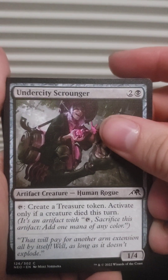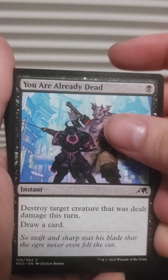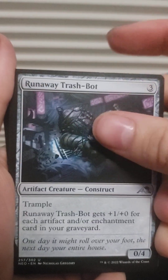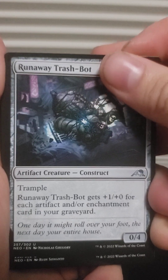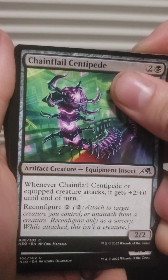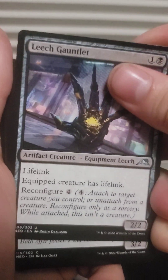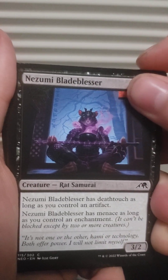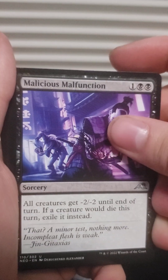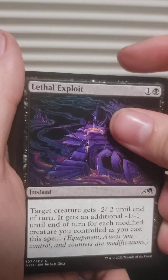Undercity Grounder, Gravelight — are you already dead? — Debt to the Kami, Runaway Trash Bot, Searchlight Companion, Chain Flail, Centipede Leech, Gauntlet, Nezumi, Nezumi Blade Blesser, Malicious Malfunction, Lethal Exploit.